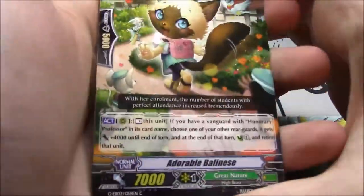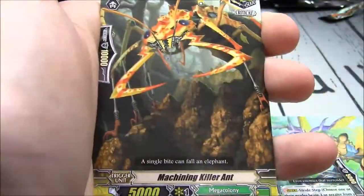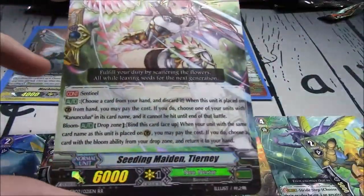Adorable Balinese, Daphne, Talented Rhinos, Machining Treehopper, Machining Killer, and Dangerous Horn. Seeding Maiden Tierney — double R, great card. Definitely what I want to run in Asha now.